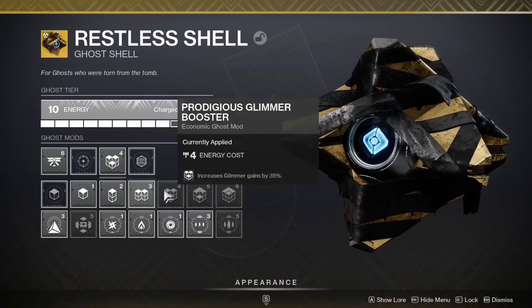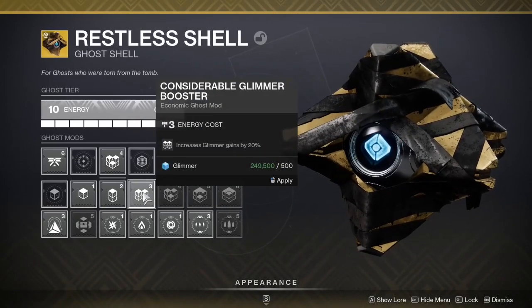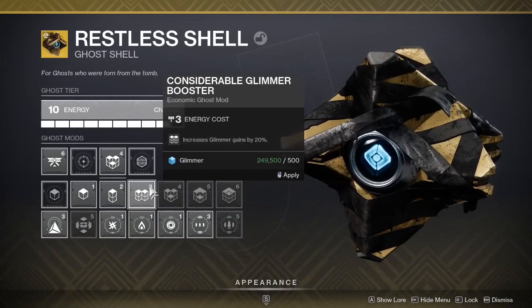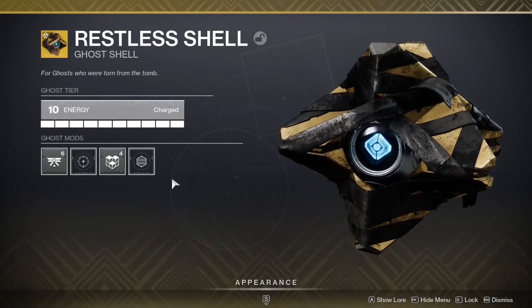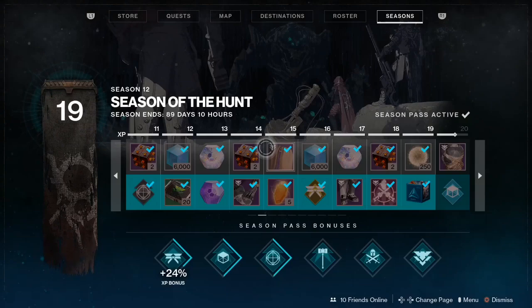Be sure to go to your Ghost Shell at any time and put some mods on to get extra XP gains. It works for anything — for Glimmer, getting Legendary Shards, or upgrade modules after Crucible games, anything like that. Our Ghost Shells are more awesome and more resourceful than ever this season.